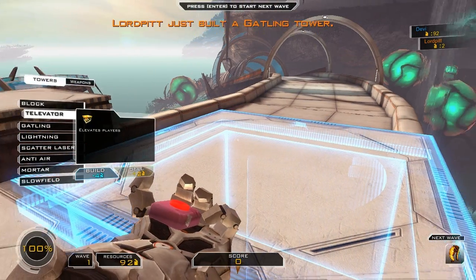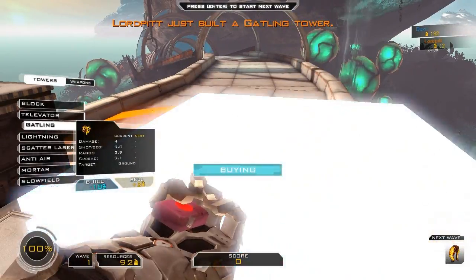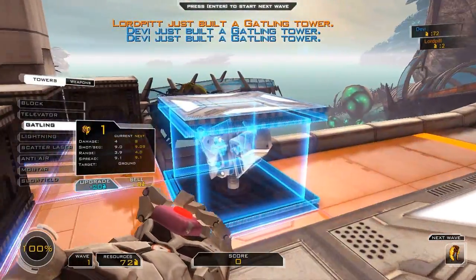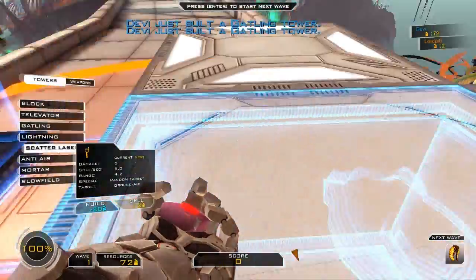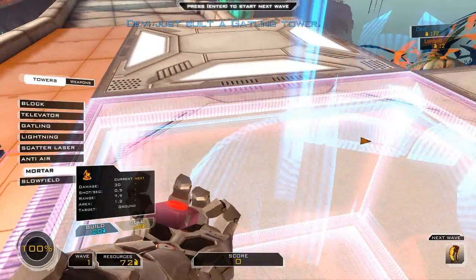You have three guns. A sniper rifle, something, another, and then... you'll see when we get there. And jumping is a lot faster than running — it's very handy, like a lot faster.